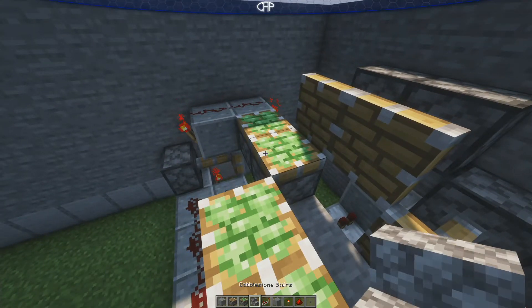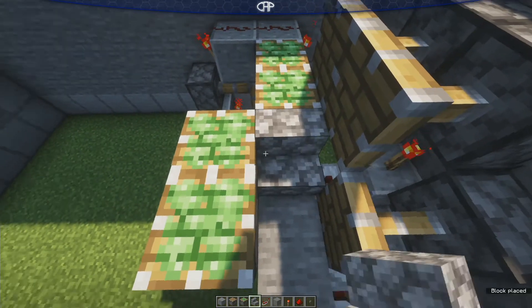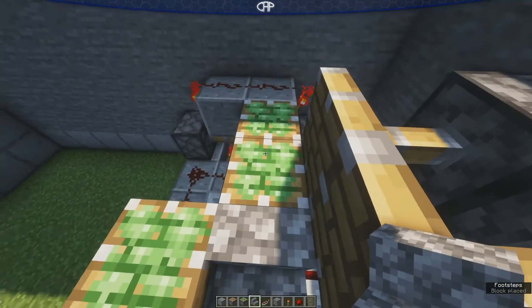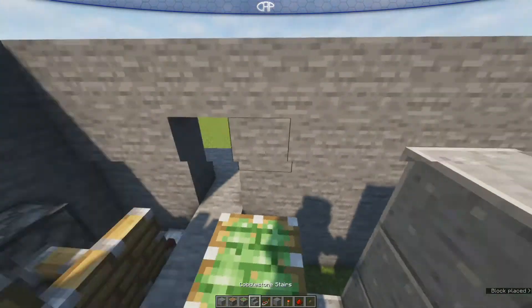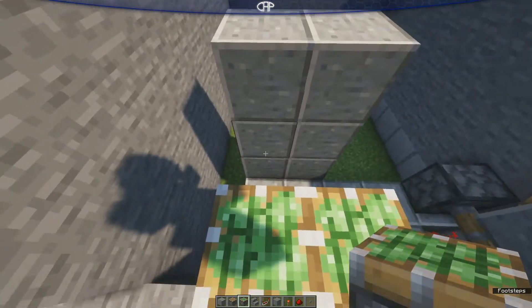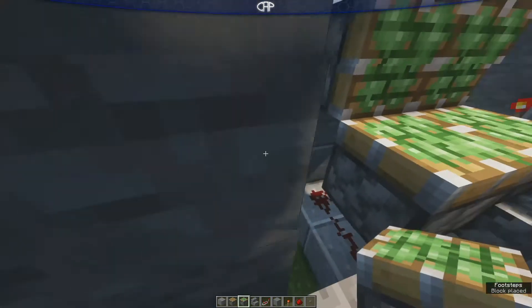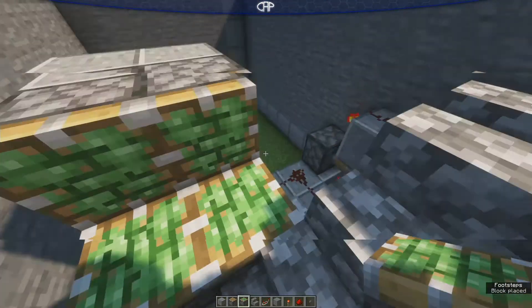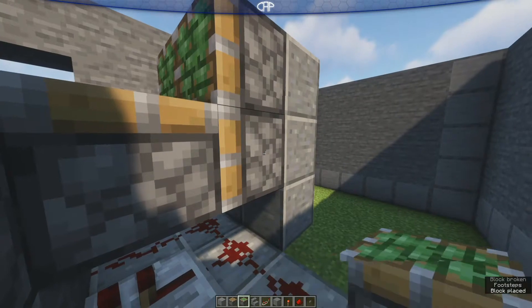Next step, you can place your stairs — there will be three, as I said from the beginning. One there, one there, and one there. Now I need to put some sticky pistons and just place this up temporarily to make it a lot easier. One, two, three, four.